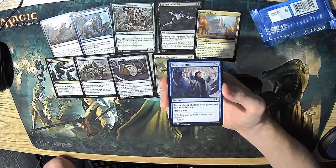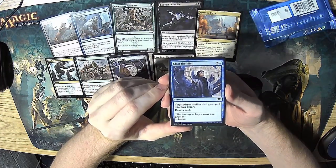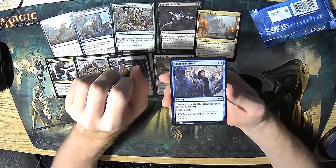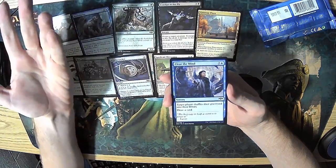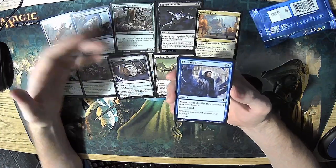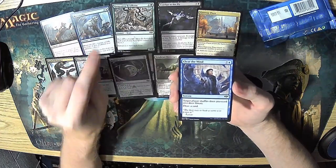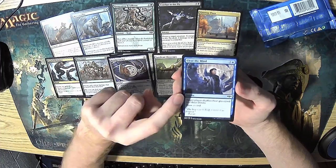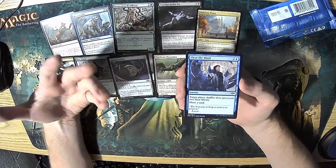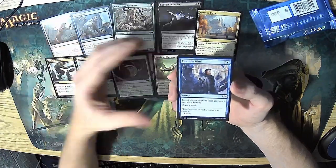Clear the Mind — two and a blue sorcery where target player shuffles their graveyard into their library and draws a card. My friend Alex was very high on this card; he always would try to draft exactly two, and then you basically never run out of your library. You play some kind of blue-white deck that draws a bunch of cards, removes your opponent's threats, stays very controlling, and then you just keep playing through your library with this. I never saw him make it work, and I was never able to make it work, but I hear tell it was a pretty decent deck in the format. It's interesting because this is generally not a good effect, but in this format it was kind of a higher pickup.